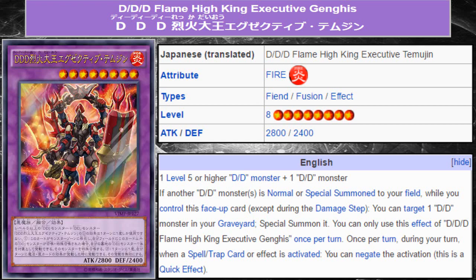Its secondary effect is kind of alright. It's unfortunate that you can only use it during your own turn — once per turn during your turn, when a spell-trap card or effect is activated, you can negate the activation, and that's a quick effect. It doesn't really stop too many problematic cards in the current format, because the only thing this card would really hit is things like Bottomless, Fiendish Chain, and stuff like that. Or if you're playing against Metal Foes, it would hit counters you don't want to deal with. The biggest problem I have with this effect is that it ultimately isn't during either player's turn. I feel like it could have been, and we already have something like Siegfried.